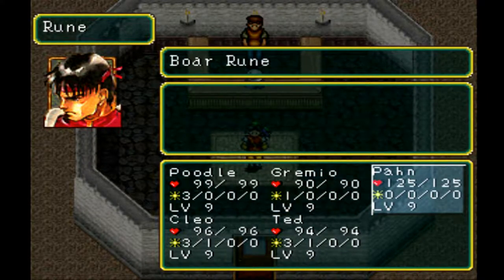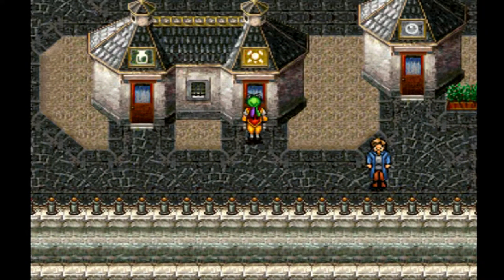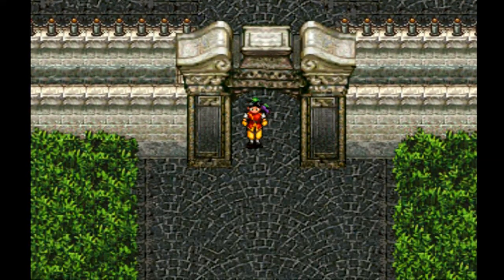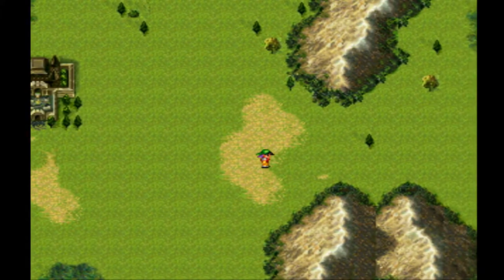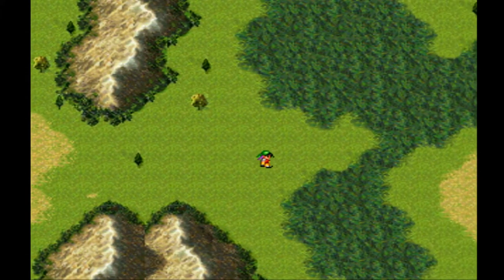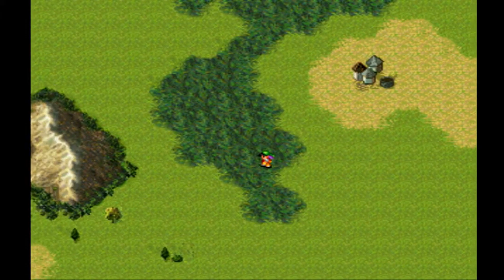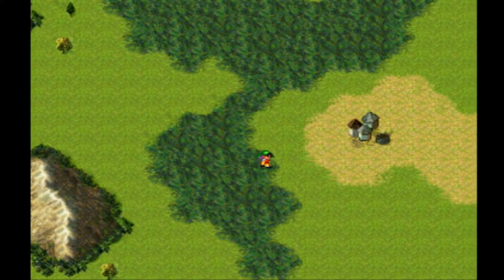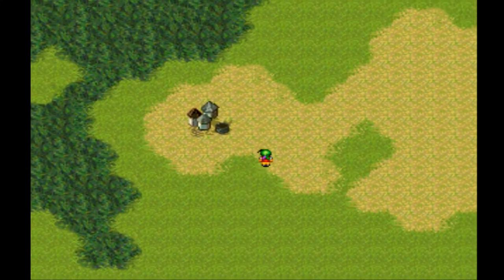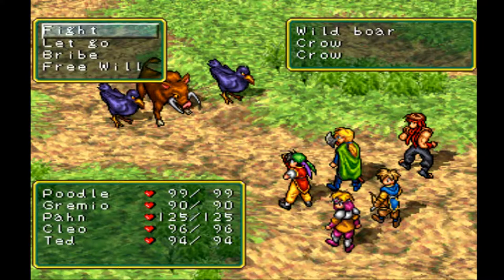Also, with Pawn here — I figured out that his boar rune ability was actually available the whole time and I just didn't realize it. Oops. I mean, it's not that big of a deal, I think it just does a lot of extra damage. And apparently the dash rune does not work outside here. The town we're looking for is right here, literally. The boar rune just lets you do extra damage on an attack. The game manual says something like 15 times damage, but it might just be a misprint.